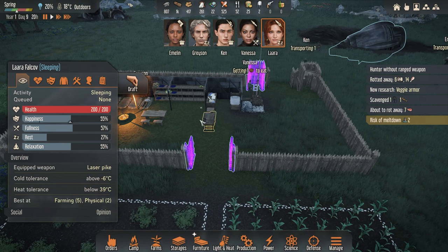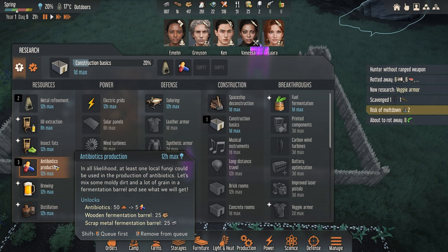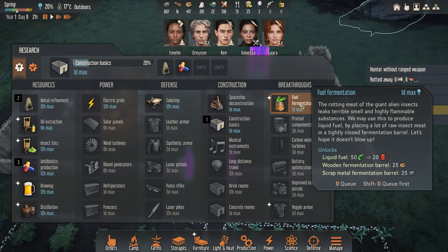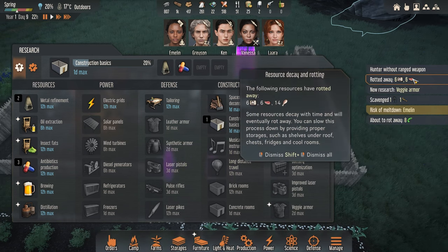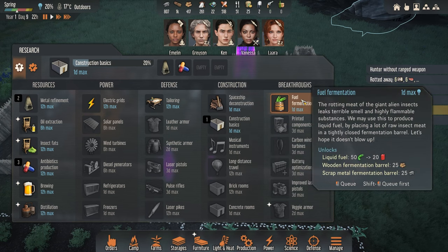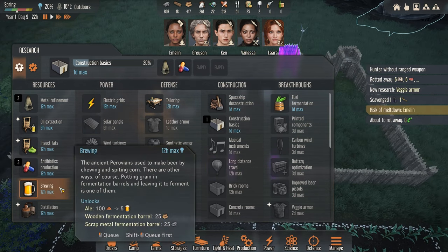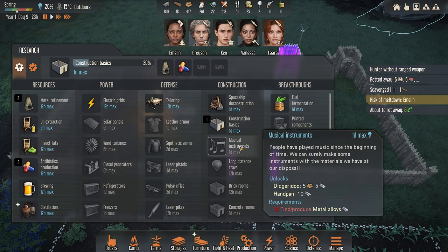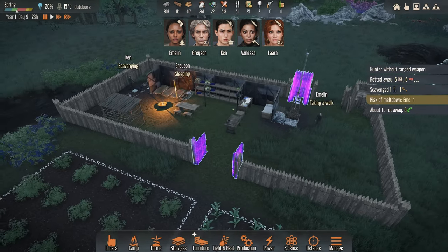Lara will now have a bed. Then I think we should do some antibiotics, and after that — we have some meat going rotten: six rotting here, eight rotting there. It'll take one day maximum and will give us fuel, though at this stage we probably don't need it. We've got brewing, which is going to give us some ale — I mean, who doesn't like a pint? I'm a cider person myself. Although we do want our musical instruments, because that's going to make everyone a lot happier.